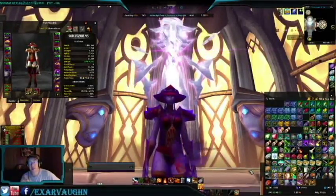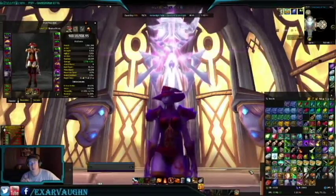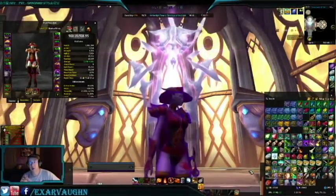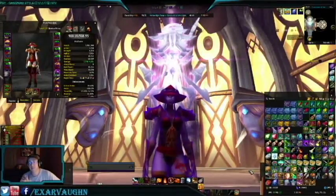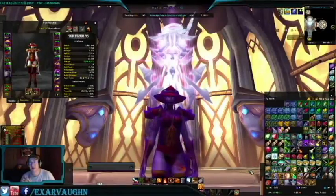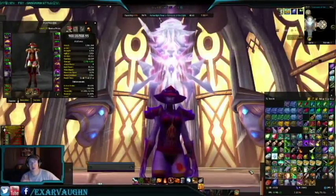If you have a character with enchanting, you can disenchant the drops for enchanting materials and make some extra gold that way, or you can vendor everything for a smaller gold gain. Vendoring all items from 20 Emissary Chests generally nets me around 800 extra gold.